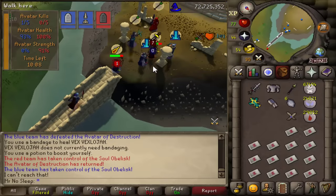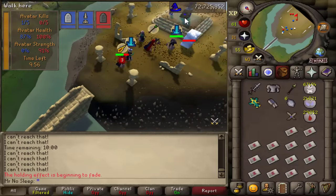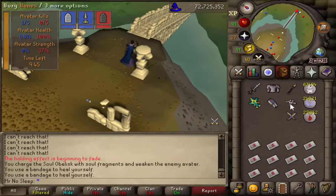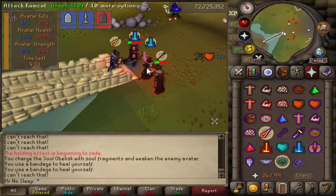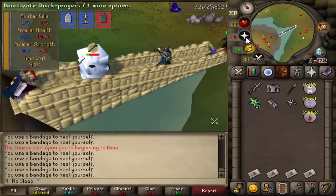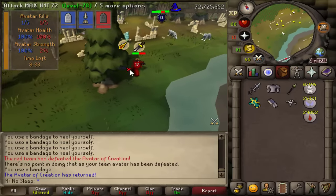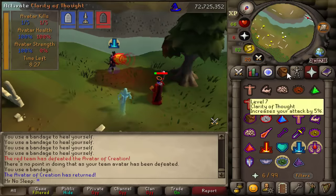My team is doing pretty well, so I'll go back to the middle and try to get more kills. You can also pick up bones and bury them in a graveyard for more zeal — every time you bury them in your graveyard, your avatar gets plus one strength. But I can see that my blue team's avatar is at zero percent strength and getting attacked. In this situation I should have been defending it — it's dying very quickly. I didn't make it back in time and now it's a tie: red team one kill, blue team one kill.